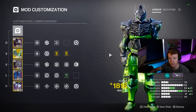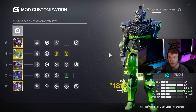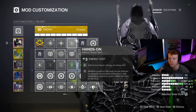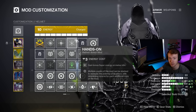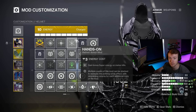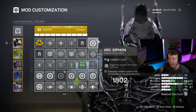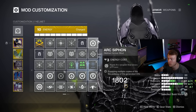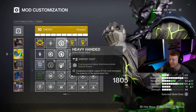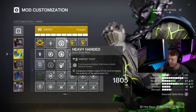All the mods for the build are on screen now, so feel free to pause and screenshot. On my helmet, the first major mod is Hands On, which gives increased super energy gains through melee kills. Since it's a melee build, this helps build our super very quickly. I'm running Forbearance with this build, so I also chose to run Arc Siphon. This decreases the downtime waiting for our melee to come back, since we can spawn more orbs of power and get ability cooldown through picking them up. Heavy Handed does the same thing except we're generating orbs of power on melee final blows. This doesn't need to be a charged melee — it can be any base melee — and it does have a cooldown.